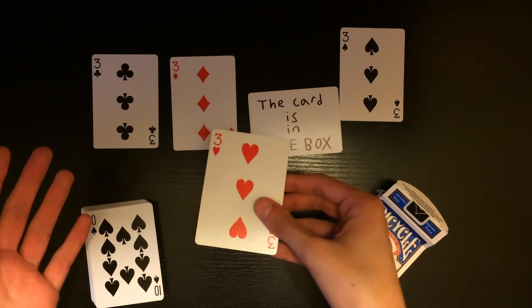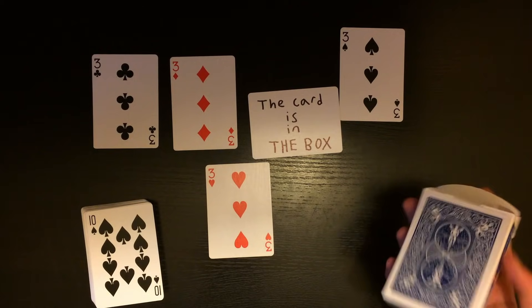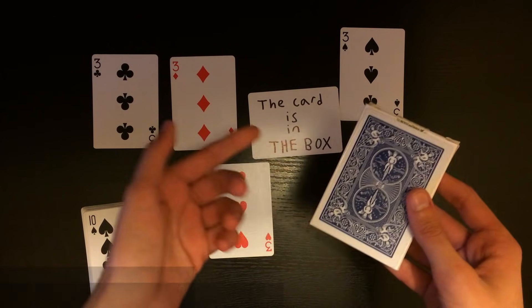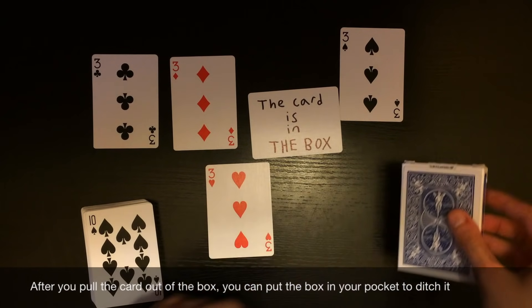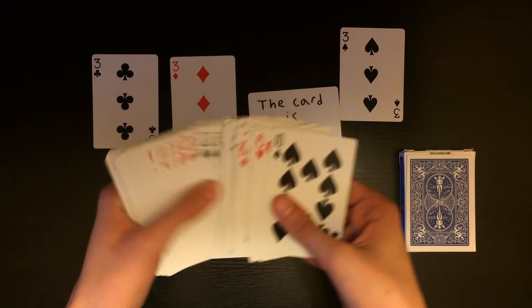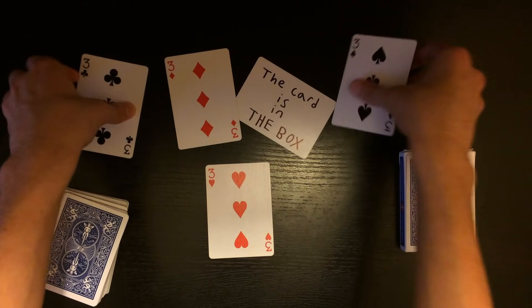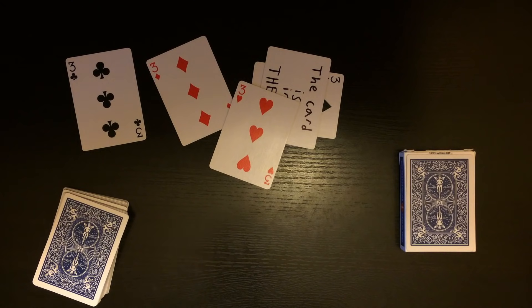Now you can show that the three of hearts was impossibly inside of the box the entire time, which should make absolutely no sense to the spectator. Everything is pretty much examinable — even if you have the card taped to the box it's just a random card, and the deck is completely examinable with no extra threes or anything. All the cards are normal. That's basically the trick, guys. I really hope you liked this cool trick I came up with — I spent a lot of time trying to perfect it, and hopefully it paid off. See you guys in my next video, bye.